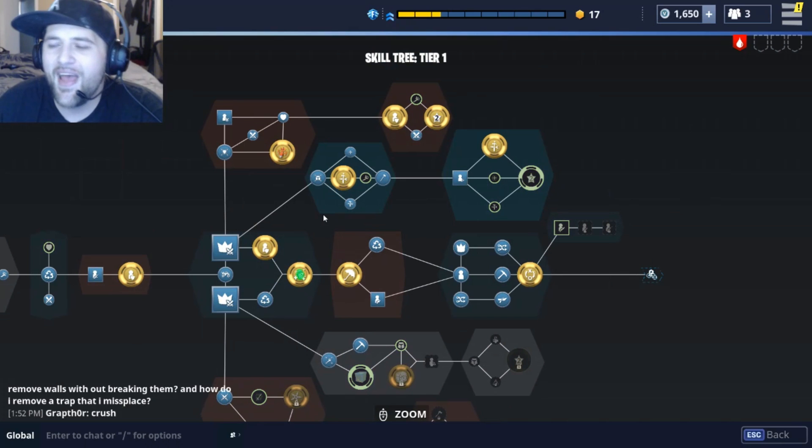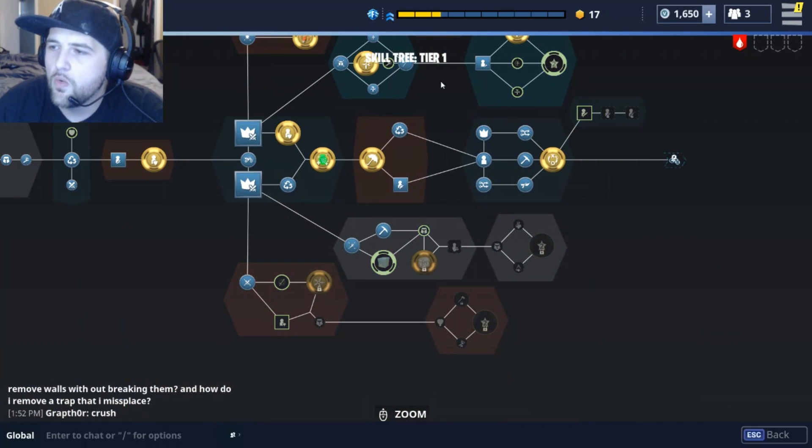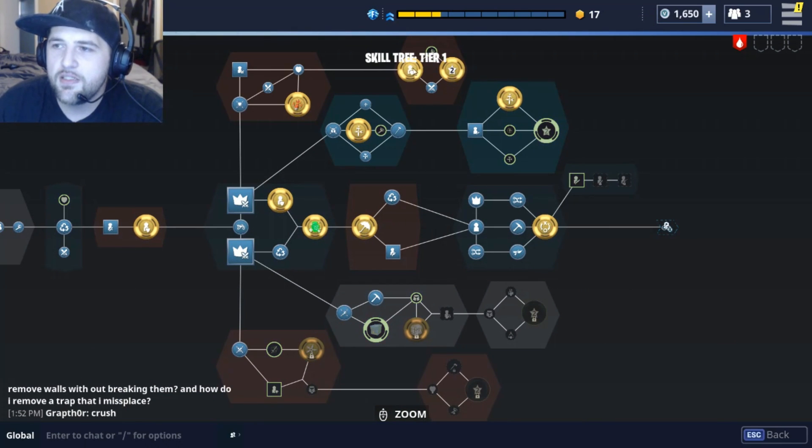Now how it branches out: the top red one is soldier, the top blue one is constructor, this middle one is basically everybody — everybody's going to take these points. Bottom is outlander and this one is ninja.